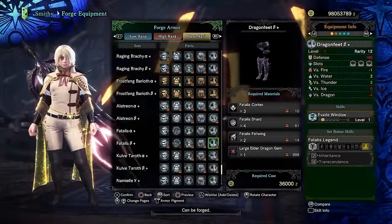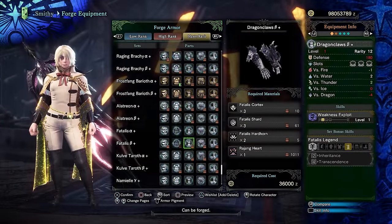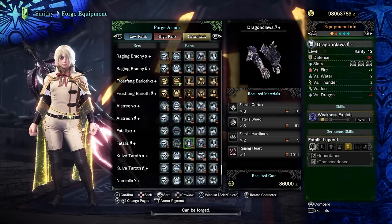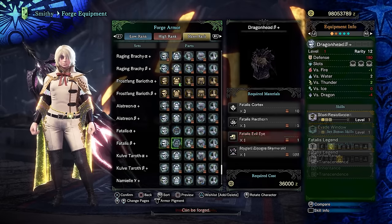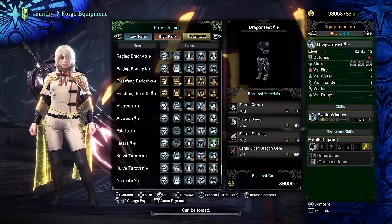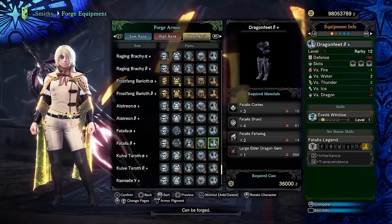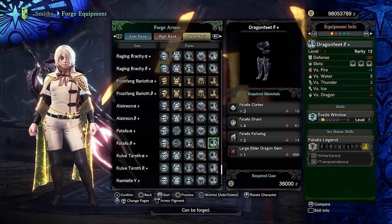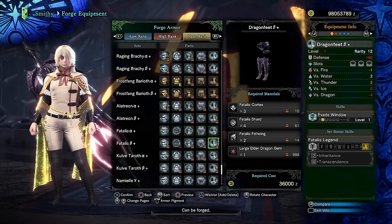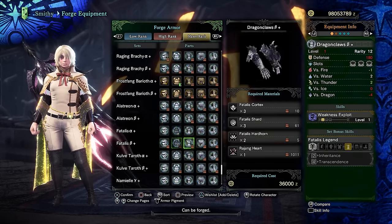You don't need to beat Fatalis to be able to make its armor set, but you do need most of its parts unlocked - I think you need a Cortex at the very least, you might even need a horn. If you can't see the Fatalis set, it's likely that you're missing a couple of its drops. Today we're going to be showing you how exactly to do this yourself, just for anybody who's struggling with the Fatalis fight. It'll be slower than actually killing Fatalis yourself if you know how to do it, but I've spoken to a lot of people who have spent 10, 20, 30 hours trying to beat Fatalis with no such luck.